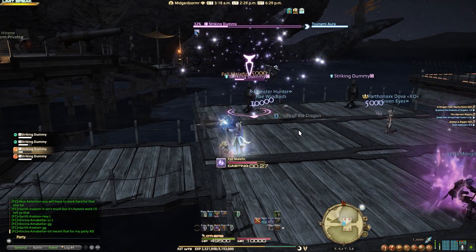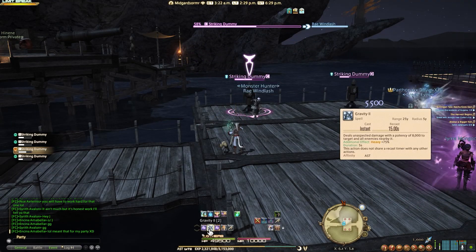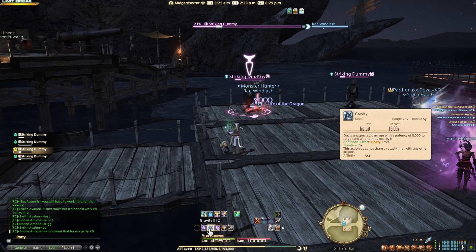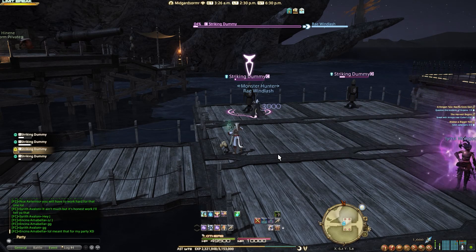This is your bread and butter ability that you're going to use for DPS all the time. Gravity II is going to do unexpected damage with a potency of 8k to targets and all enemies near it. The additional effect will inflict Heavy upon them by 75%, lasting only 5 seconds. Here it is casted.